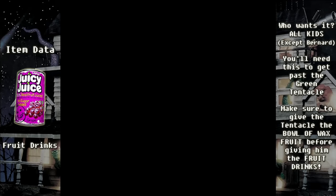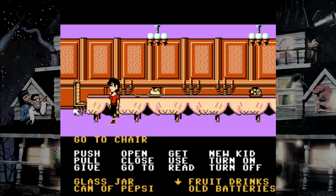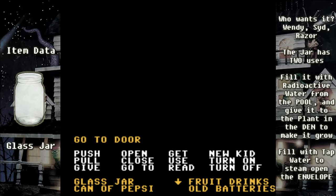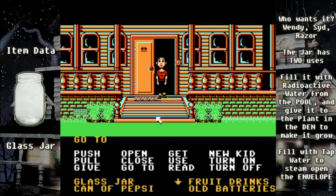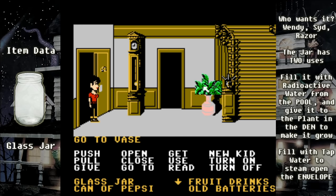Once you have the fruit drinks and glass jar, head out. There's a cutscene showing Weird Ed heading toward the kitchen — that's exactly where we were. If Weird Ed catches you, he'll throw you in the dungeon and Dave can help you get out. Hurry through the kitchen. If he catches you in a hallway you can duck into a room — he'll follow you in hallways but not into rooms, unless it's a room he was going to anyway like his own room or the kitchen.